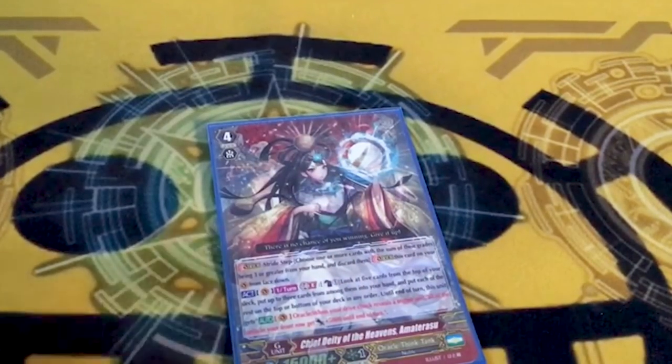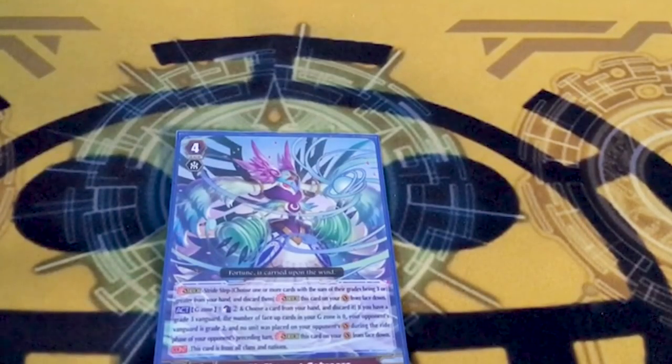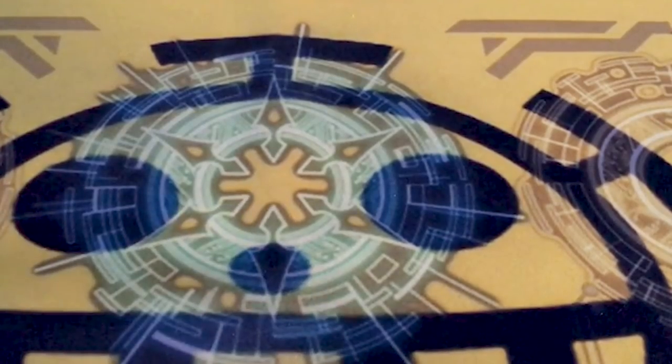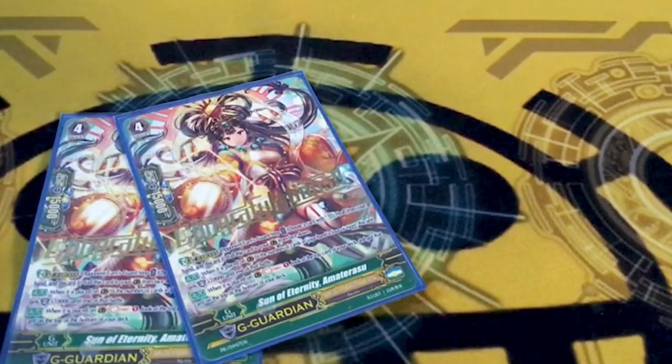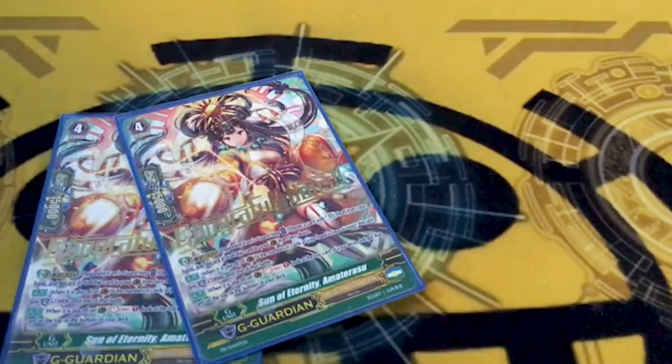Amaterasu, GBA — sure, why not. Seabreeze: the ruling changed where if your opponent's still at two you can stride, but the grade-two game exists in some form, so you can ride a three and still stride, and you've got the space in this deck. G guards — the good ones. Two copies of Son of Eternity Amaterasu: when you guard with her, if you have four or more in hand you get 10K. That's why you don't run the bird one, which is only three or more for 5K — this is a strict upgrade. Also, when you guard with it, soul charge one, check top — top or bottom it. Predicting triggers defensively — it's a good card.